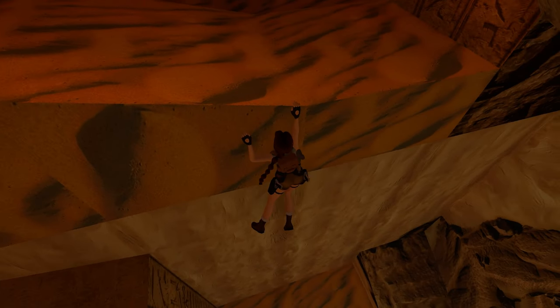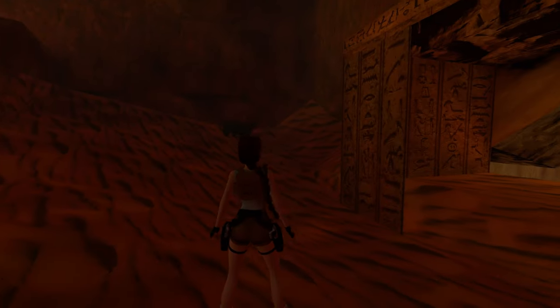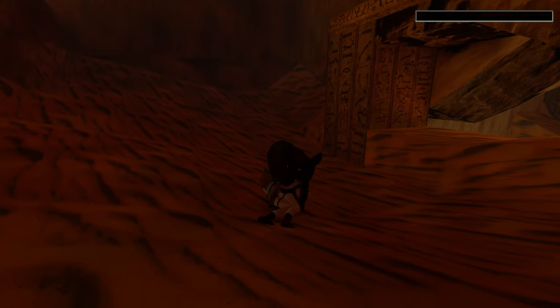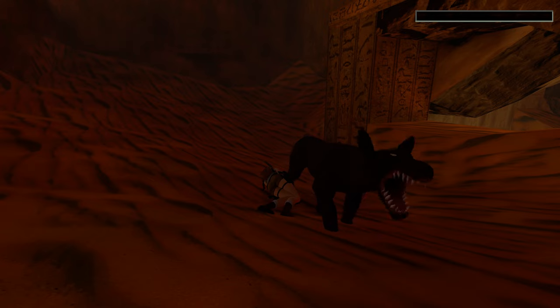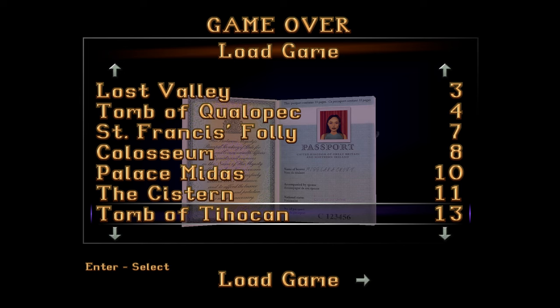Crossing the chasm once more, we find ourselves at the beginning of the level. I use my Tomb of Tihocan save to access this place because we want to be mauled and generally eaten by the panther over here. They can just stunlock you and instantly take your health away with a couple of bites happening so quickly one after another — these guys are extremely dangerous, much stronger than the Greek lions. Now crossing back to find a mummy that needs to kill us.